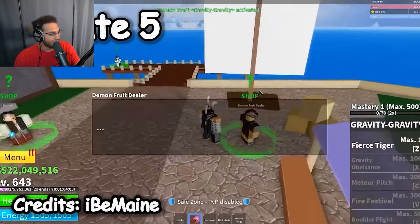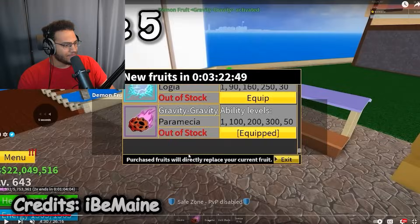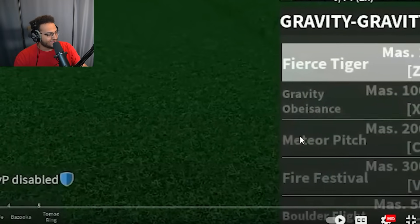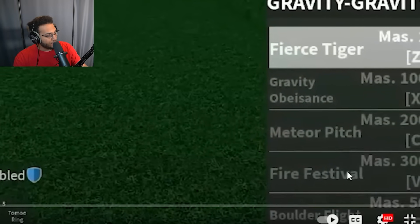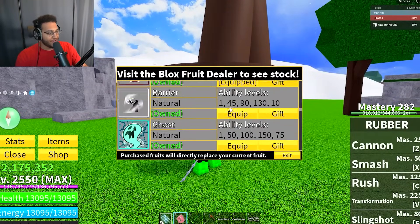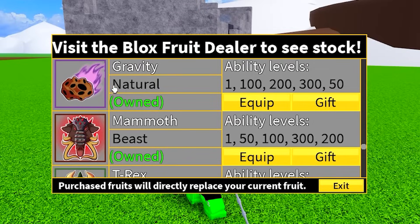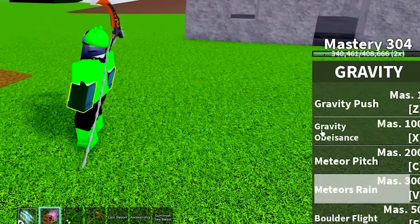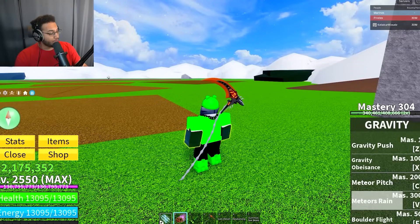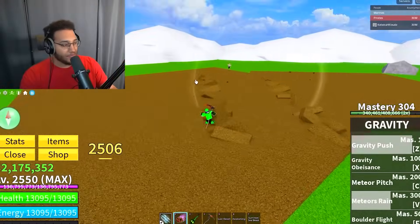Let's see if gravity looks any different compared to now — completely different movesets. The first move is called fierce tiger, and the second move is gravity obeisance. That's the same meteor pitch, same fire festivals, and boulder flight is different. In the current Blox Fruits, it looks so much better: gravity push, gravity obeisance, meteor pitch, meteor rain, boulder flight. The moves look pretty much the same, except the first move is now called gravity push instead of fierce tiger.